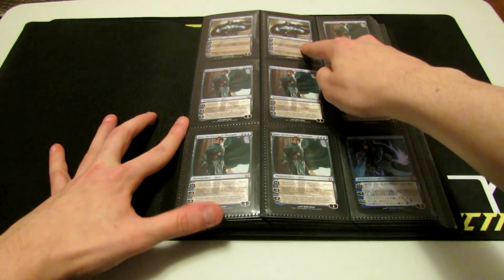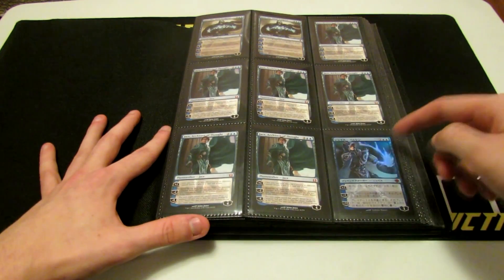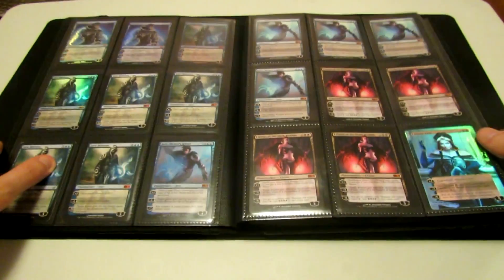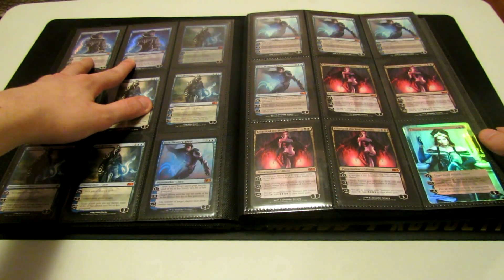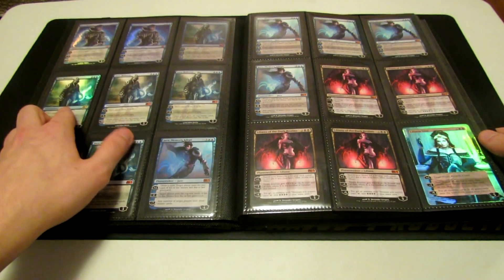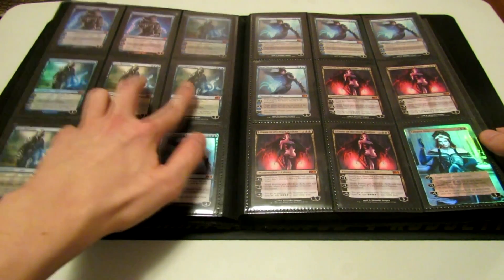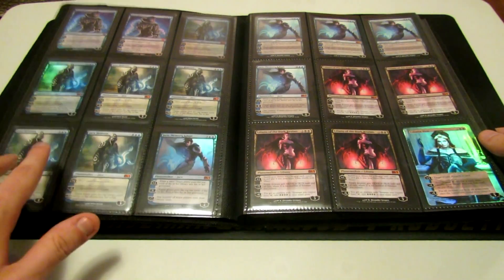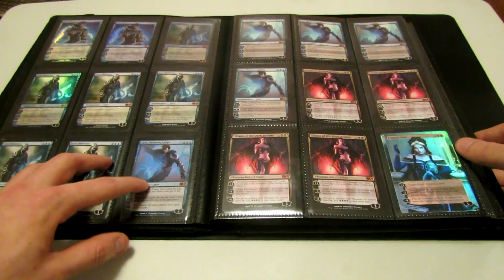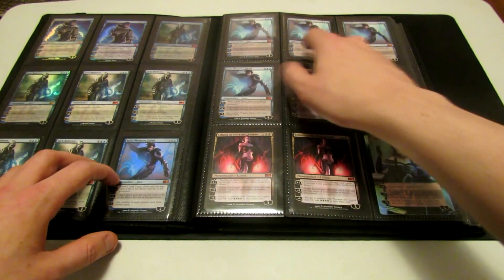I have two Jace the Mind Sculptor. I have six Jace Architect of Thought. One Japanese Foil Duel Deck Jace Beleren. I have two regular English Jace Beleren Duel Deck versions. Two Foil Jace Beleren — one's from M10, the other one's from M11, but both of them are Foil. And then I have four regular Jace Beleren, one of them from Lorwyn, two from M11, one from M10. One Foil Jace Memory Adept, and then four regular ones from M12 and M13.